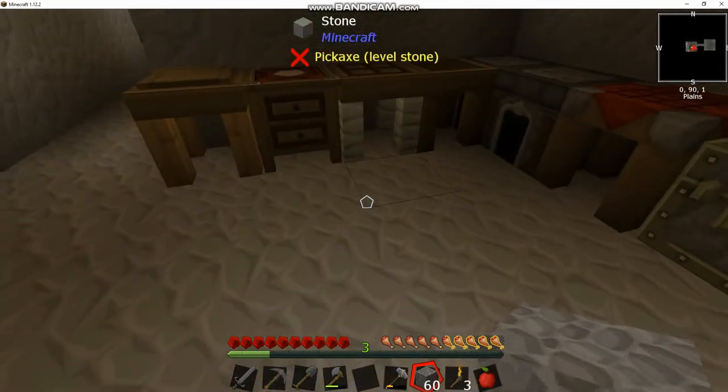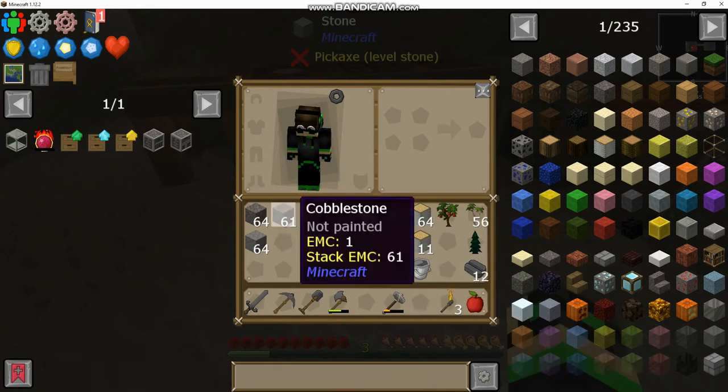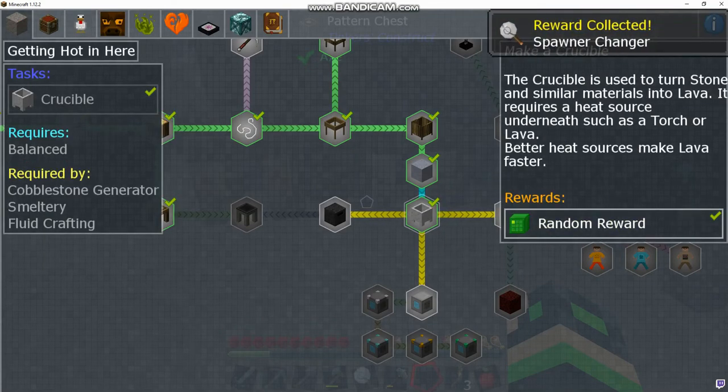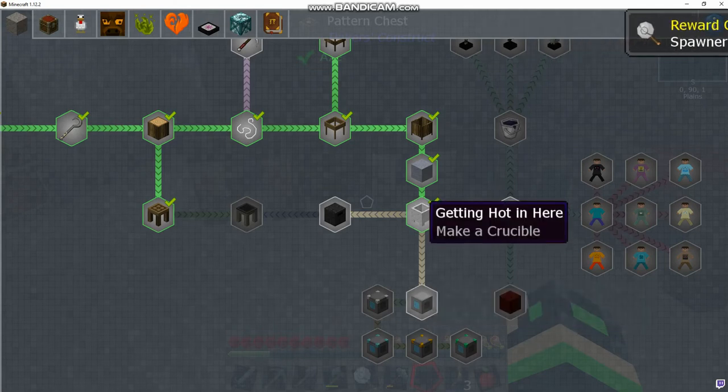So that's how you make lava, at least to begin with — melt cobblestone inside a crucible. Eventually we can build a magma crucible which will be more efficient, but that's fine. That is another quest complete. Let's see what we get — another spawner changer, which is kind of lame.